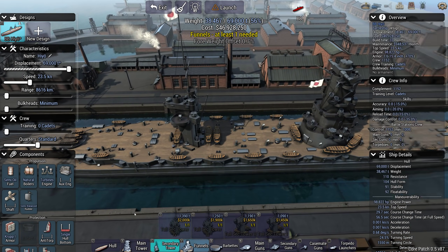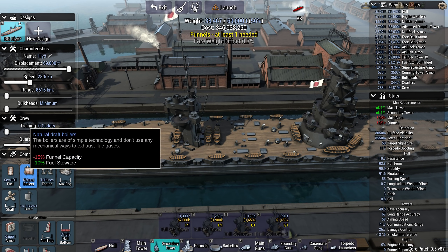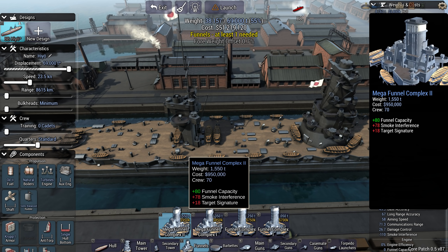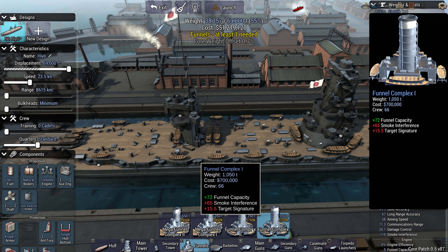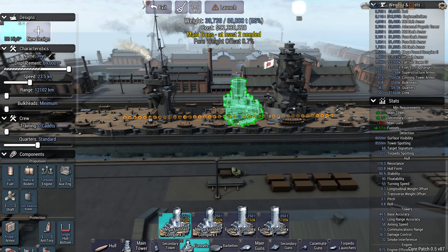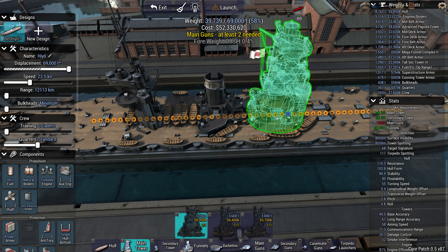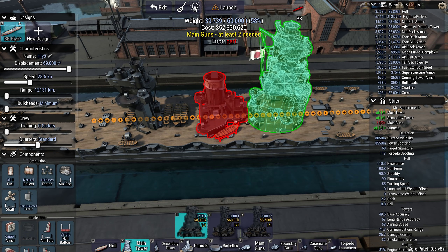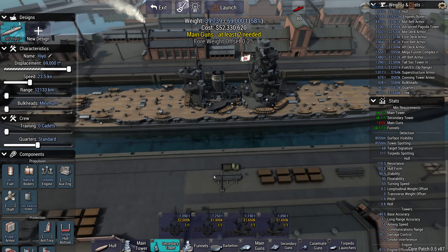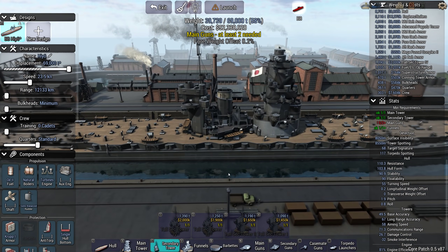In terms of setup, I'm going to need to include some funnels. If I go for oil 2, I get 110 smoke. Let's go for a mega funnel complex in that case — try and get it centered. Moving the towers back a bit gives me a lot of deck space to work with.